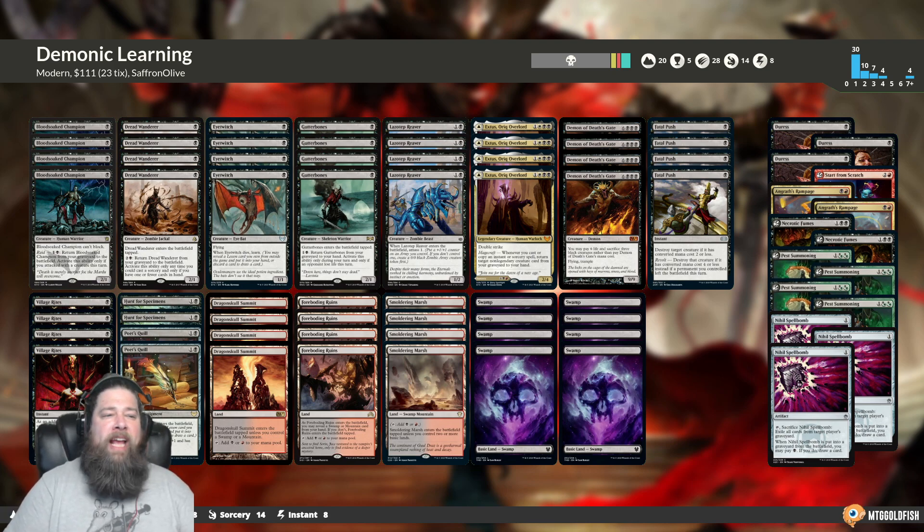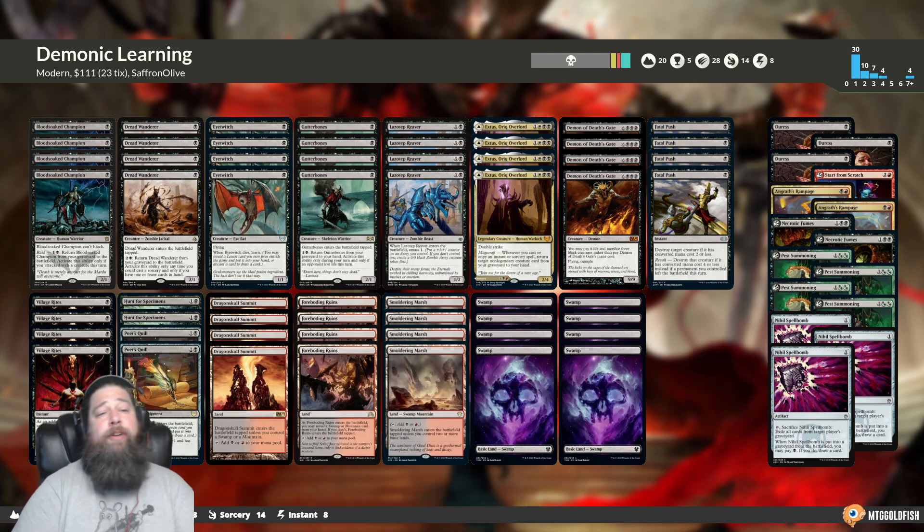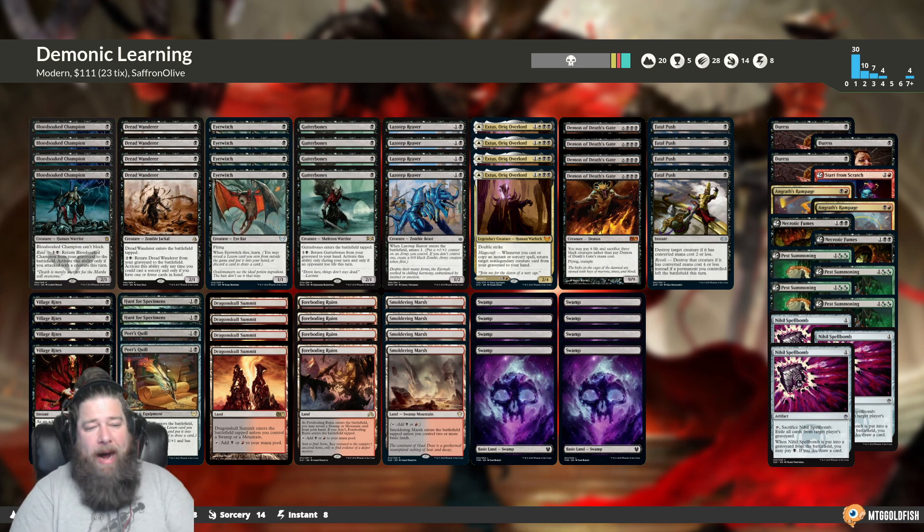We never really used Necrotic Fumes — I'm sure it would come up in the Eldrazi Tron matchup, but we kind of just killed them with a Demon. Start From Scratch is probably our least powerful lesson in a vacuum. However, it's actually really nice as a toolbox card — one of the things that would be really good against our deck would be something like Ensnaring Bridge. Having Start From Scratch in our sideboard and being able to access it in Game 1 thanks to Eye Twitch, Poet's Quill, and Hunt for Specimens is just game-winning. The backup plan of playing recursive 1-drops can also get there against control decks using Wraths and Planeswalkers. I really like this deck — it takes advantage of new cards, makes the lesson plan work in Modern. If you're looking for something new to try in Modern on a budget, I'd definitely recommend it. Thanks for watching, I hope you enjoyed watching Jund not be able to beat an Eye Twitch, and I will talk to you soon.